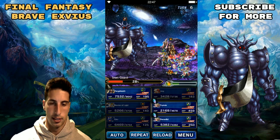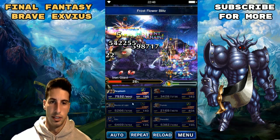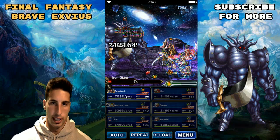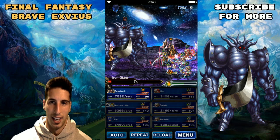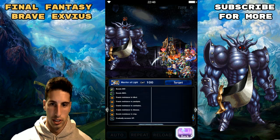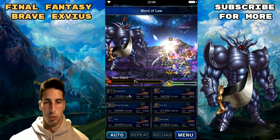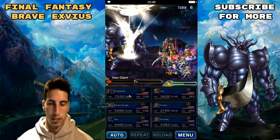Everybody's buffed up — let's see if the chain can kill him. If we don't kill him we're gonna be able to cast the limit burst — we're so close! I want to make sure everything's good. We're reducing damage so we're gonna use Word of Law. Next turn we should be able to kill him in basically seven turns if everything goes well.